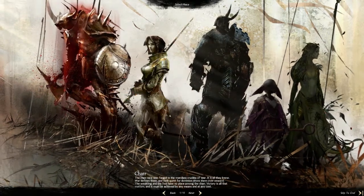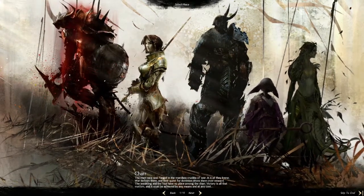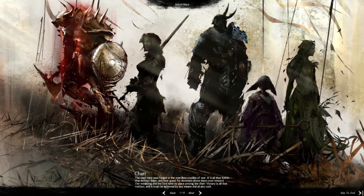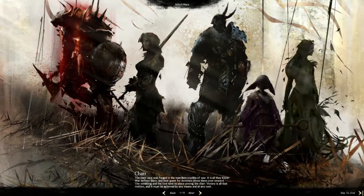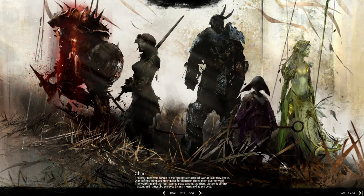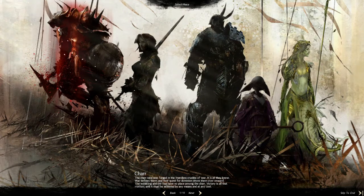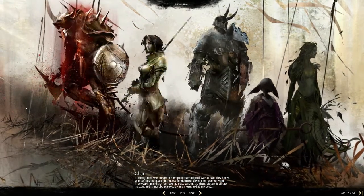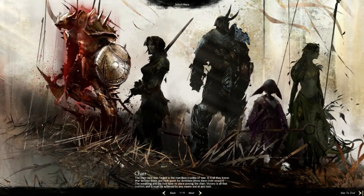I already have a human guardian who's close to level 80, and I felt it was time to start a second class. I do have a Sylvari warrior who is level 20, but I'm not really digging the look or feel of how that's working together, so I decided to do a new warrior. I like the greatsword and I'll probably go greatsword and rifle.